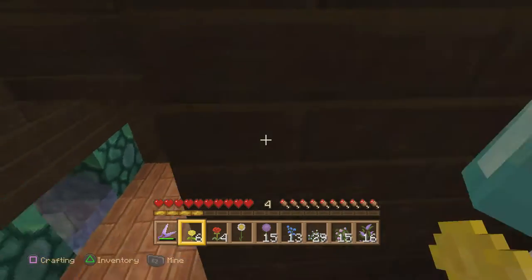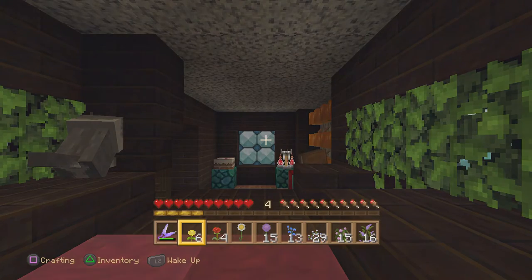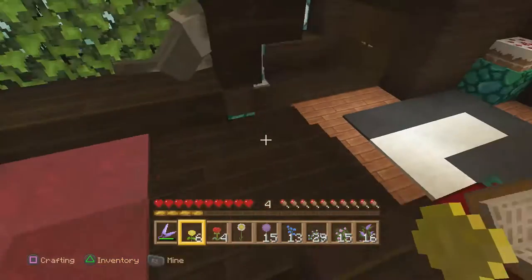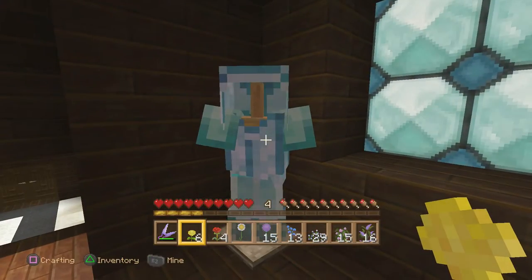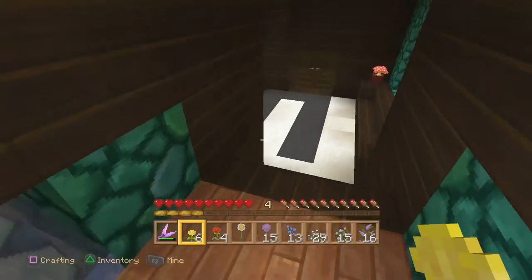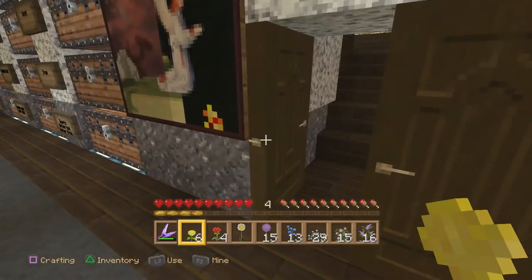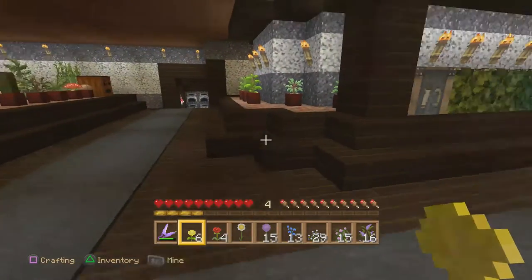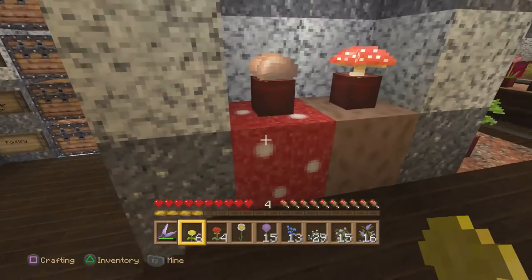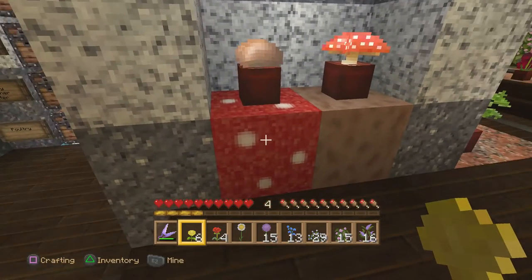Hi, this is Phoenix Genesis for PhoenixGenesis.com and our two YouTube channels, Phoenix Genesis and Fragcamper. Playing Minecraft on PlayStation 4, my Phoenix Genesis survival world with the natural texture pack. We're back on Shadow Island at the Trident Research Facility. I want to do the plant guide that I've been promising you guys and gals. I went around the world and collected all the little plants for decorations I could find so I could put them in one place and describe them all. Let's start with some mushrooms.